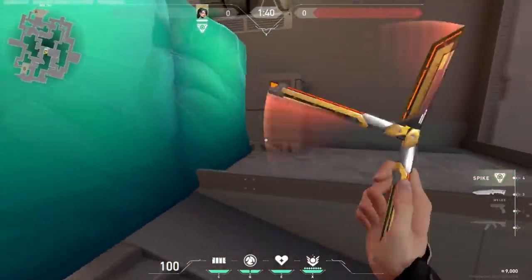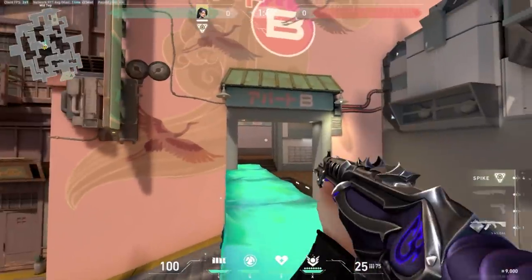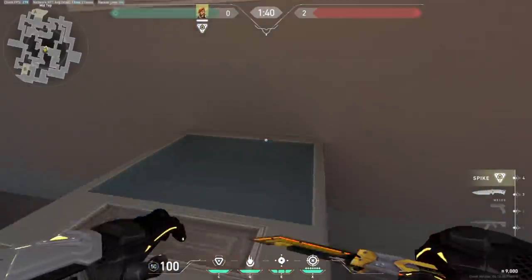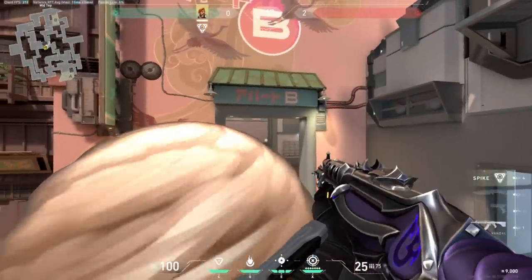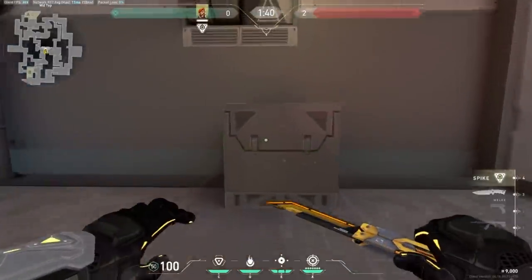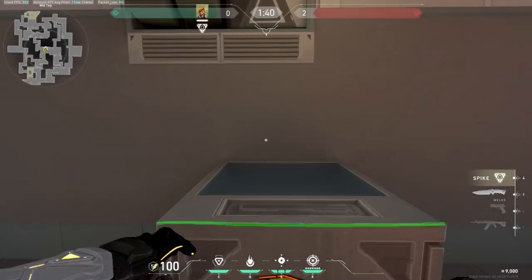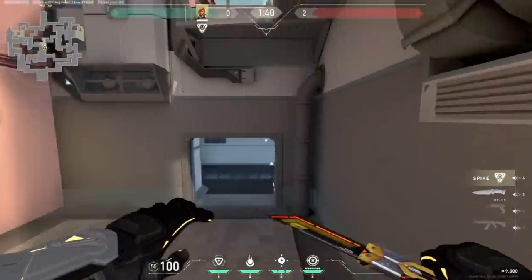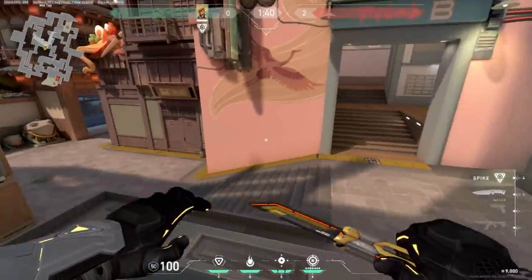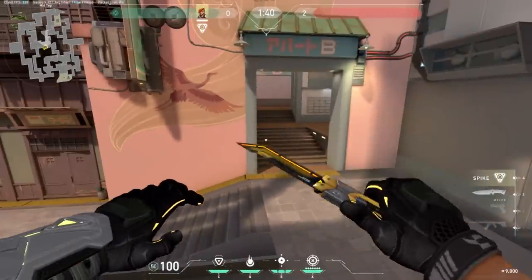On Split, it's crucial to understand how to make the jump on top of the mid box. This trick allows you to bypass the Sage wall or even peek over the smoke to catch your enemies off guard and get potential picks. To perform the jump, you need to run up to this ledge and jump the second you reach it. While you're in mid air, hold crouch and then let go the moment you make contact with the edge of the box. There are also some variations to the jump. Take some time to practice it — it'll be a very useful trick in game.